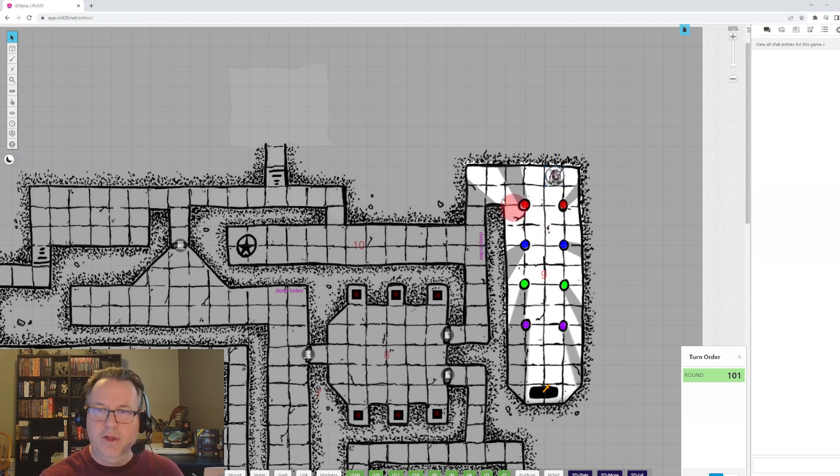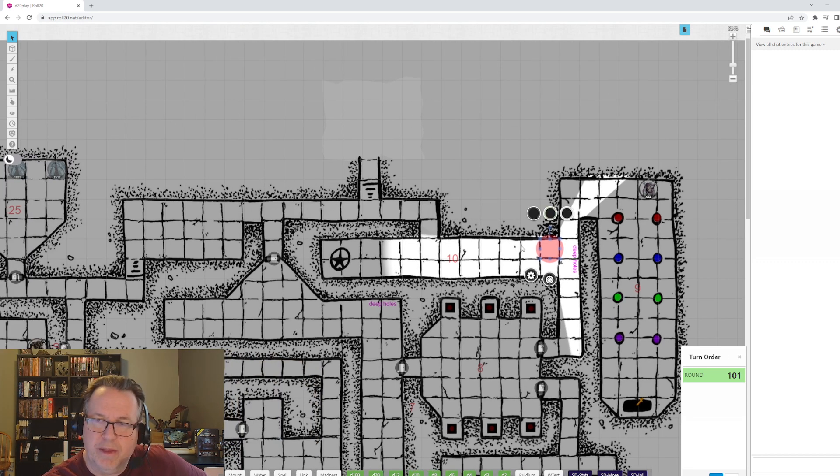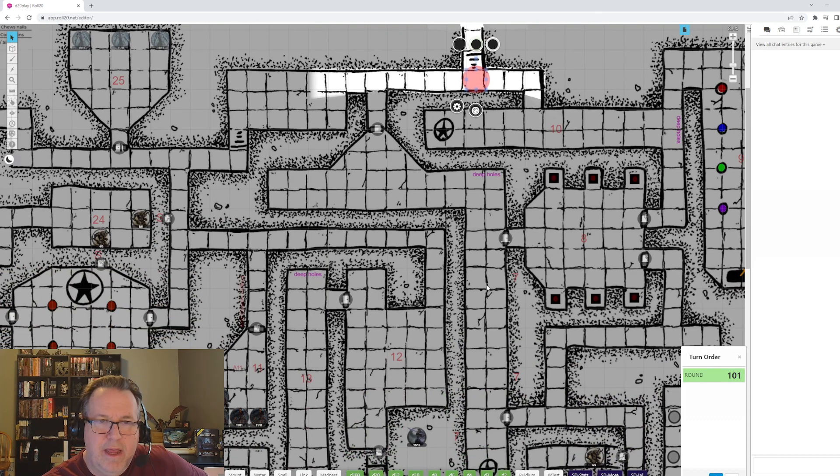If the party trips the bull far down the hall, the Dex check should arguably be easier than if they trip it immediately — or use an initiative roll to see if they can get out. The adventure doesn't say how fast the bulls charge, so use your judgment. Coming this way, the party could reach the back entrance. Area 10 and area 11 are down here — a barred door with spears through the handle and four skeletons inside with red eyes visible through the keyhole.